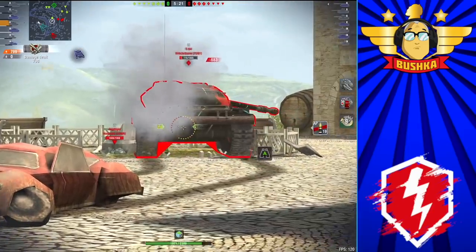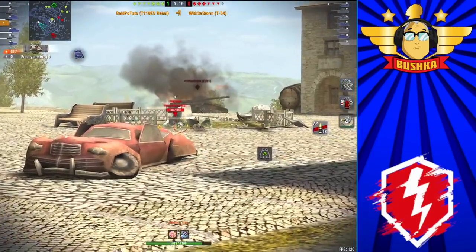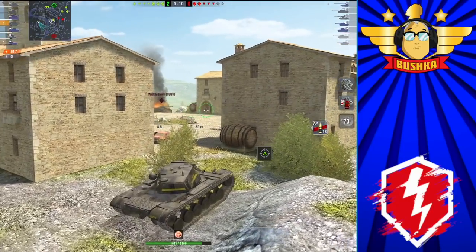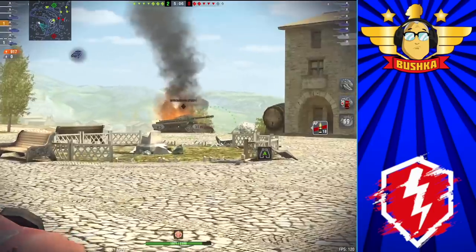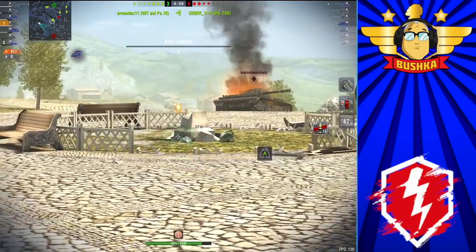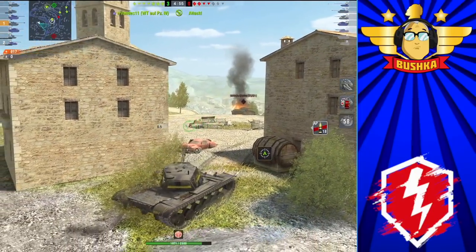Someone did a doodle on the back of a napkin over a scotch at the advertising agency for Chrysler and said 'hey, how about we do a bit of a tank,' and they said yeah, then said no. But 50 years later, Wargaming said 'we can use this' — someone had done all these doodles and designs and even made a wooden model of it at one point — so they put it in the game.